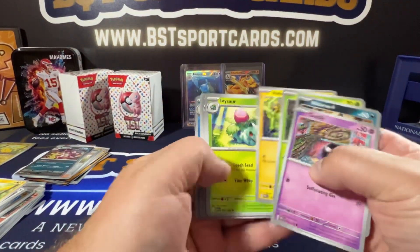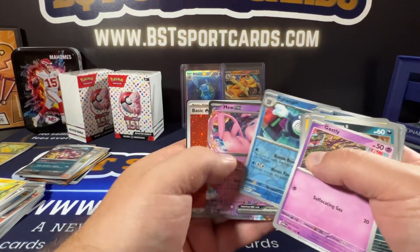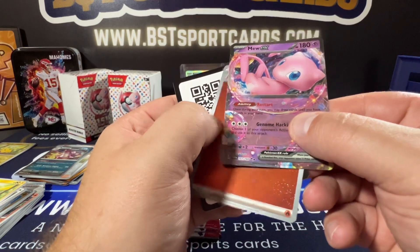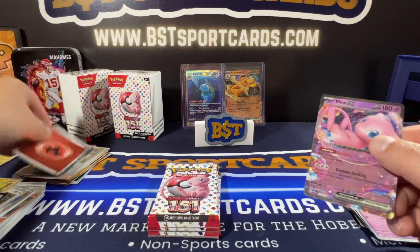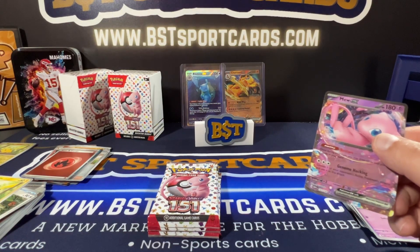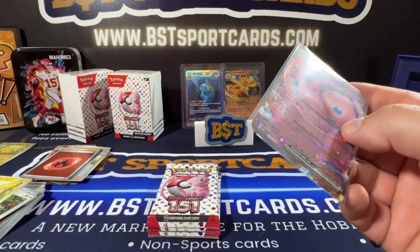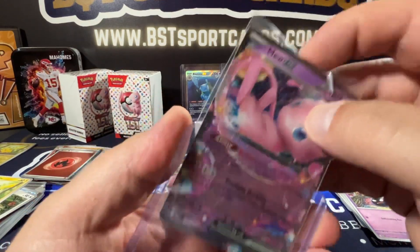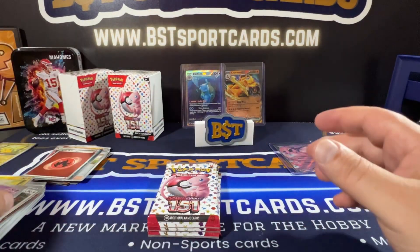Alright — Gansley, let's get to it. Corsola, Poliwrath. Oh — Mew EX! And a Basic Energy. Nice. It's cool looking. Obviously it's got a lot of the design with the 151 being the original.